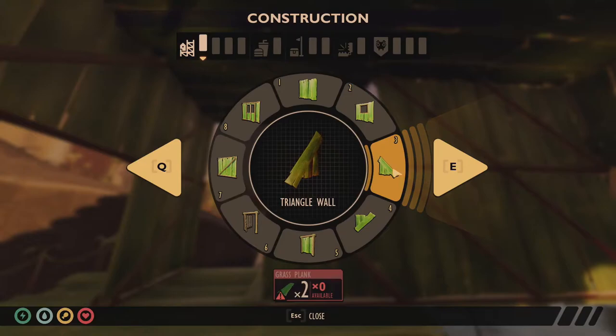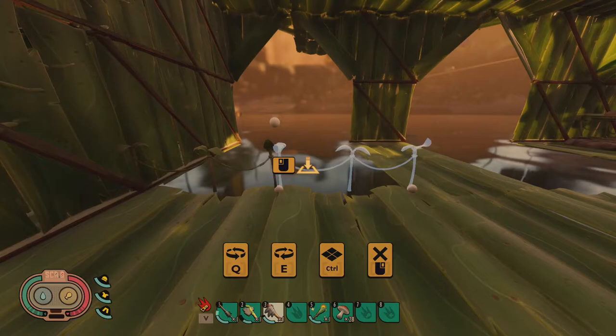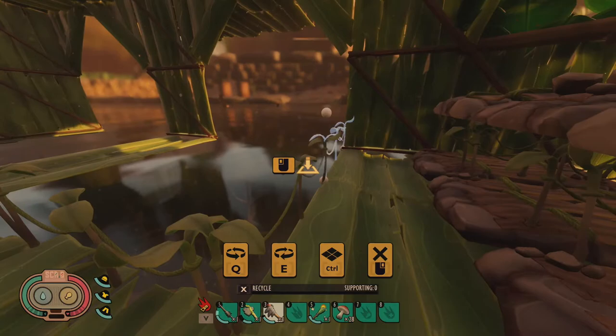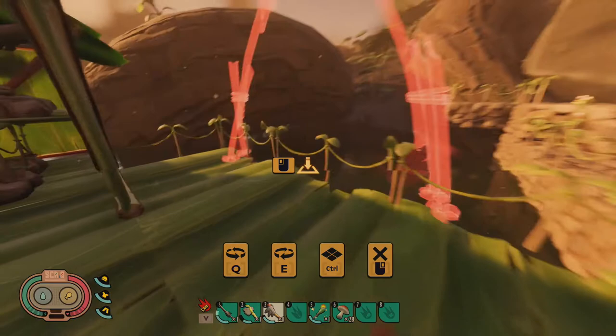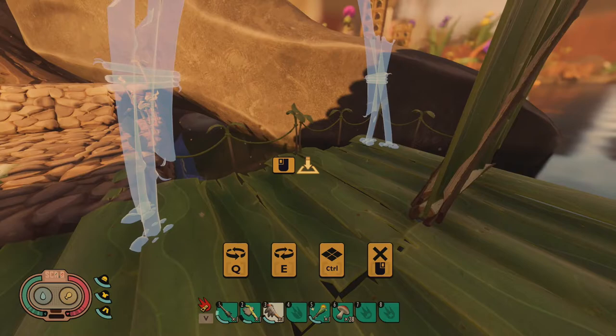Now, down here to make that look a little bit better, we're going to go back to the triangle wall. We're going to grab some handrails so they don't fall in the water. And these handrails on this side will continue around, so that if you're bringing weed stems or grass with you, you don't fall in the water, drop it, and then have to spend the time trying to pick it up.